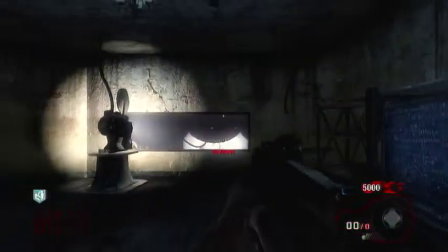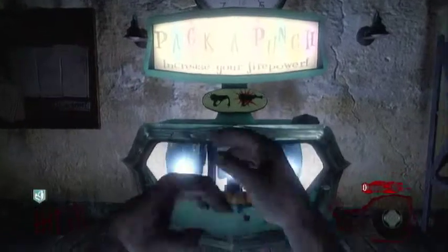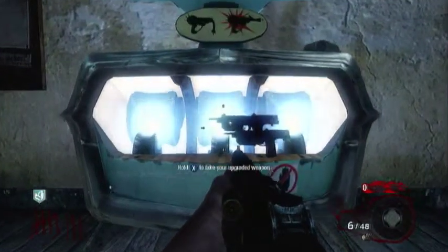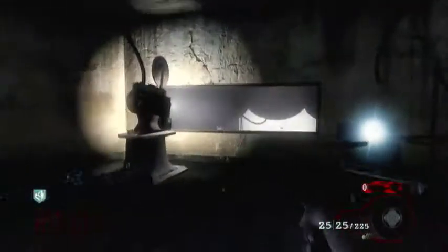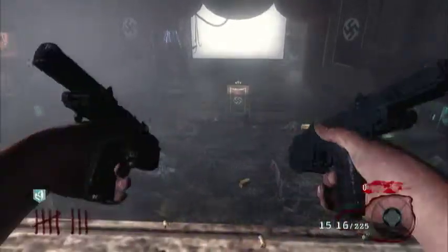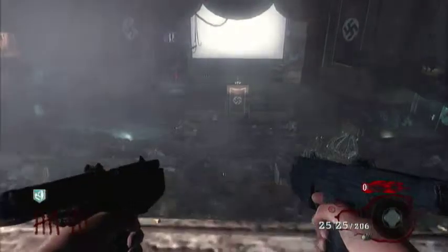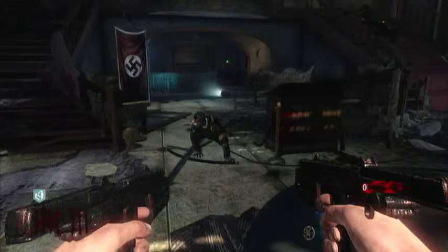It's still pretty powerful into this round, but yeah, not ideal. If you do want to increase its power, Pack-A-Punch is always available. This gun Pack-A-Punch costs 5,000 points and it becomes the Tokyo and Rose — so it'll become dual-wielded, and you'll pretty much get a bit of increased firepower and increased magazine size. But it's still not ideal compared to the original PM63.